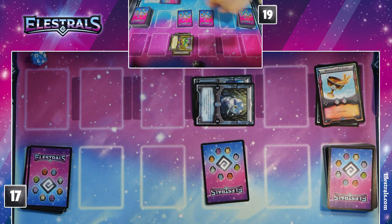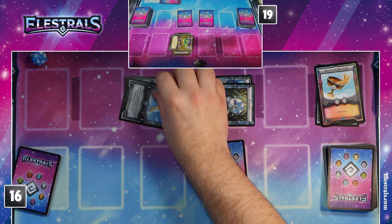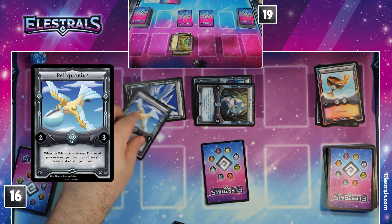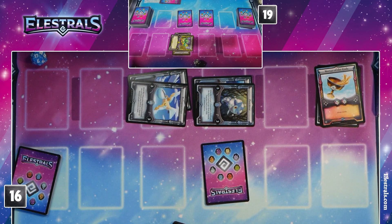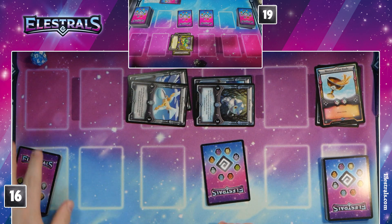I'll draw. So you're five defense? I am. I'm going to use a Wind Spirit to enchant Peliquarius into defense, which is going to allow me to search my deck for a one Spirit Water Alustral that adds to my hand. I'm actually going to grab Veritaqua. Kind of push you out of your defensive mode here. Defense wins championships — that's going to be the turn. I can't really do anything else.